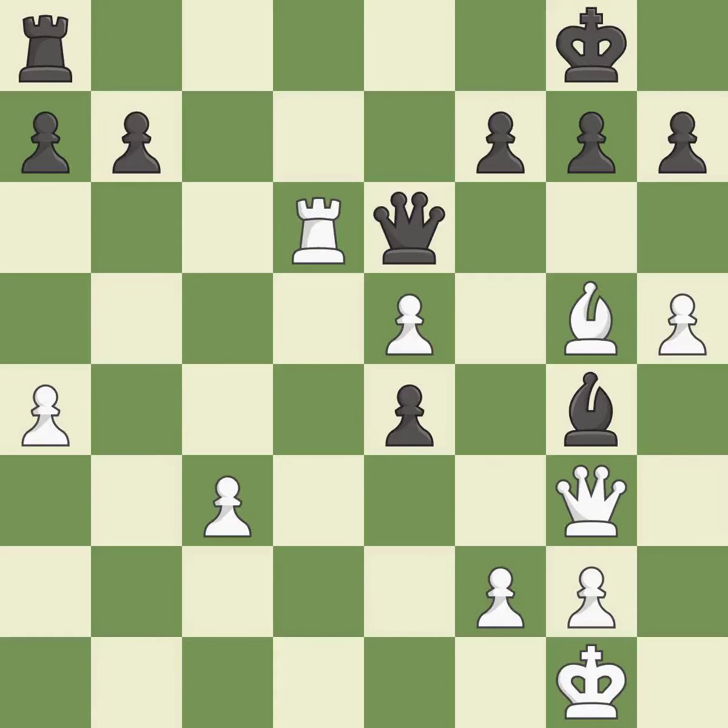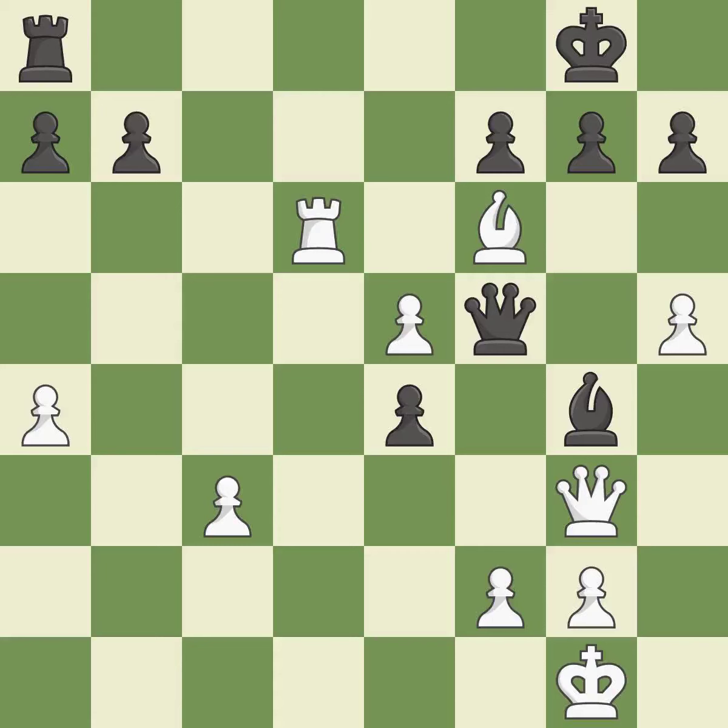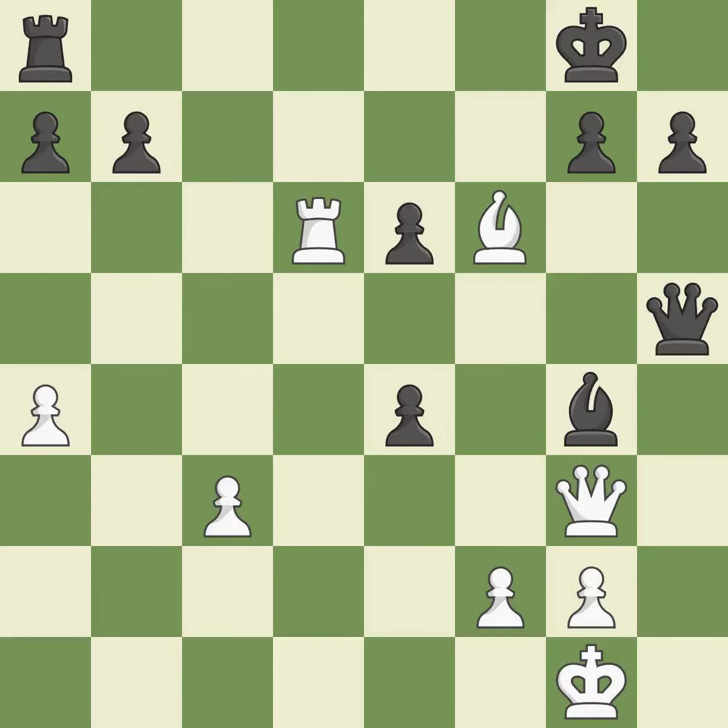When the queen retreats, this attack wins a tempo — quite good. When a bishop moves away from being attacked, this gains a tempo — ideal. That was a truly amazing move — brilliant. That pawn was available for free — quite good. That was a great move and very hard to find. This threatens to win material — brilliant. That pawn's capture grants material — ideal.